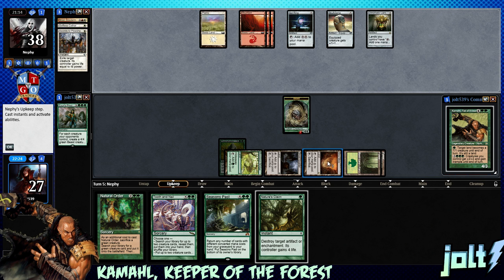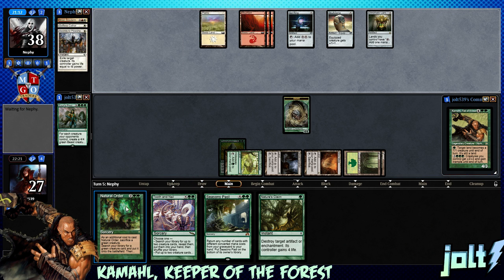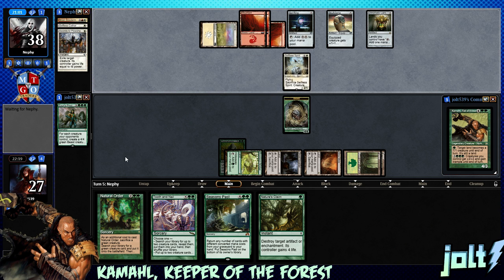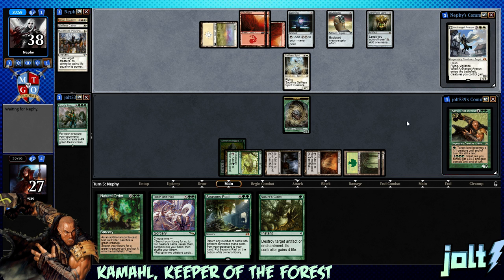Next turn we're looking at 5 mana and online to get down Natural Order. Things we can go for: maybe Avenger of Zendikar — we'll have 5 lands, so there'll be 5 plant tokens. We can even do that before we make the land drop. Selfless Spirit from our opponent. Let's make sure we pop Avacyn back up too.